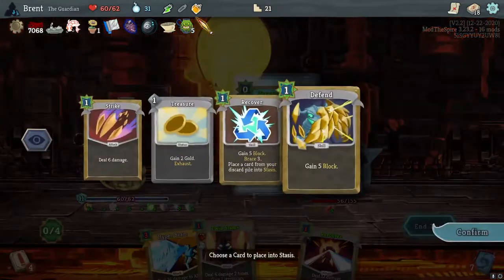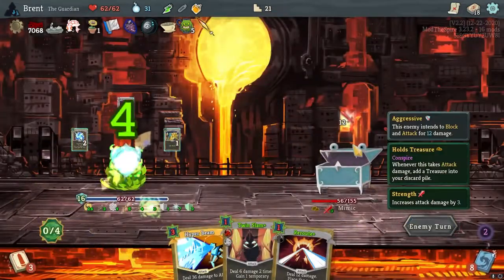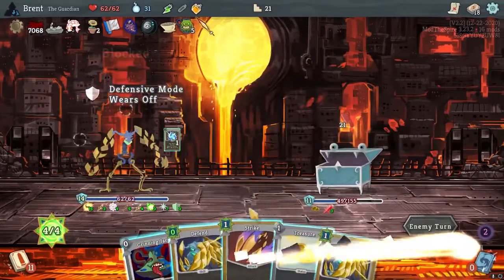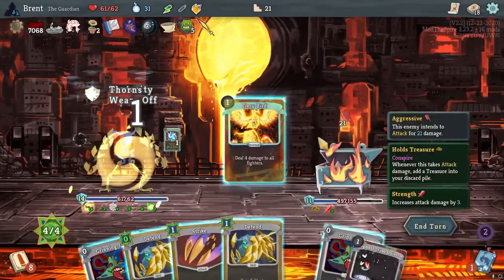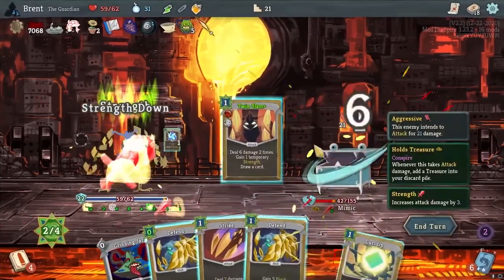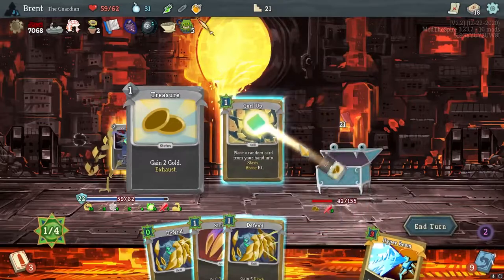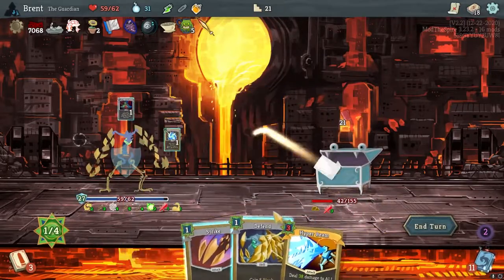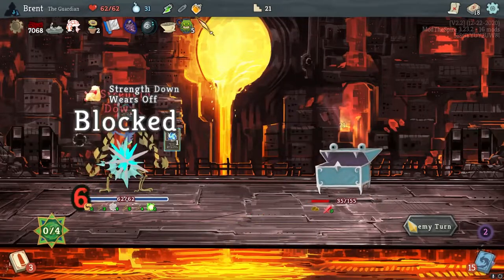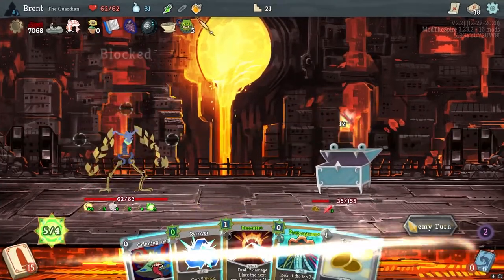That's pretty cool indeed. Now we can start — and we still get the healing too, which is awesome. We just do a great deal of damage. And honestly the fool heal is also incredibly good in terms of — that totally nullifies the Coffee Dripper. So we can just stick our high-cost cards into stasis forever.